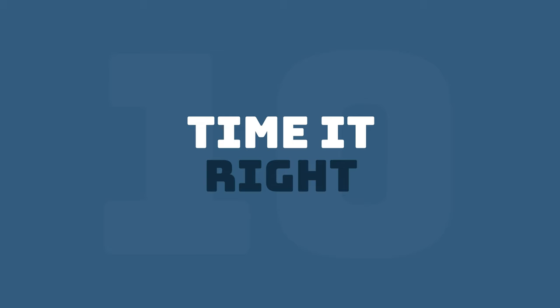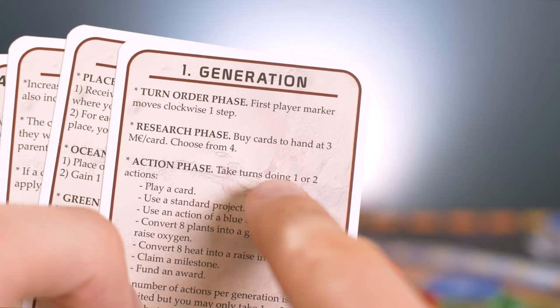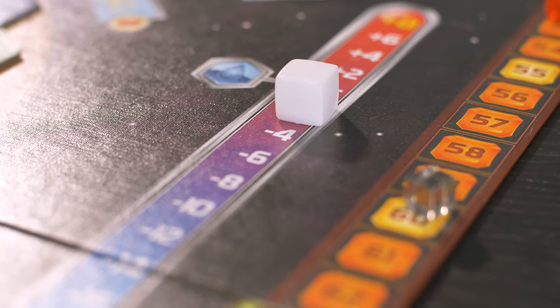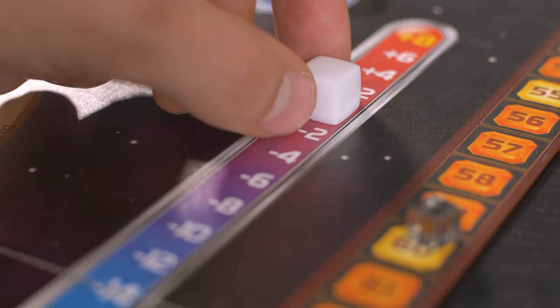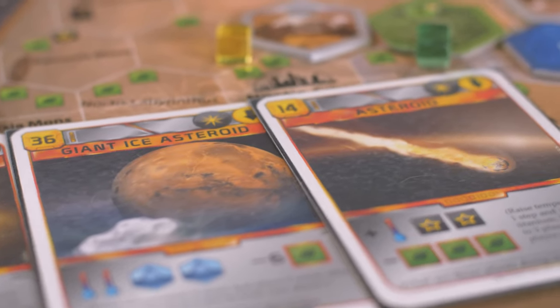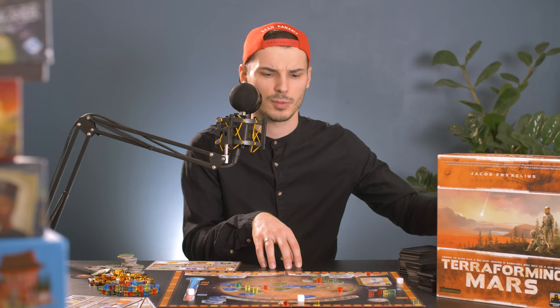Tip number ten: time it right. In your actions you can either do one action, two actions, or skip the rest of the generation, and it's really important to time them. If it's your turn and somebody after you could steal a milestone you're looking at, be sure to get it first — those five points are really important. Another example would be doing the opposite: doing just one action to let somebody else raise the temperature, and then when it's your turn again you can raise it and get the bonus as well. Always play an asteroid card just before somebody can place their plans so you can ruin them. Always see what you have, see what other players have, and then make your choices.